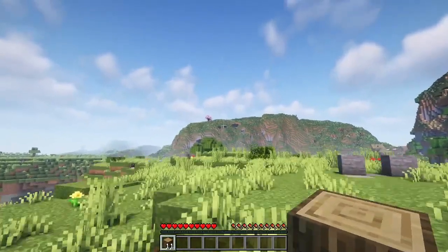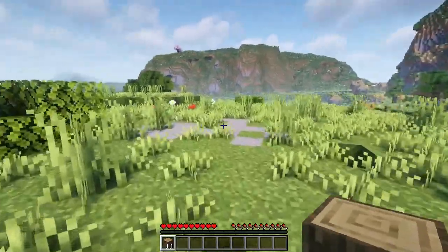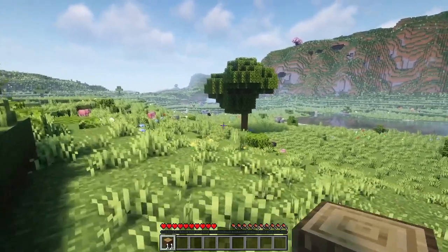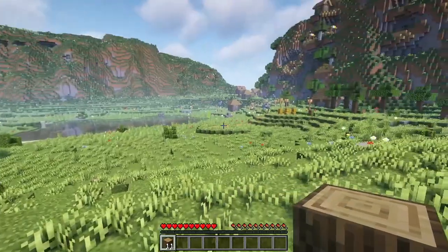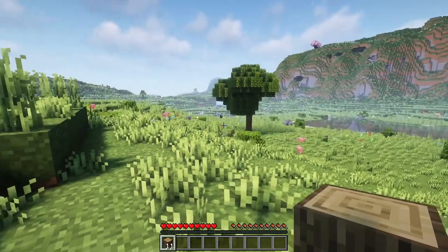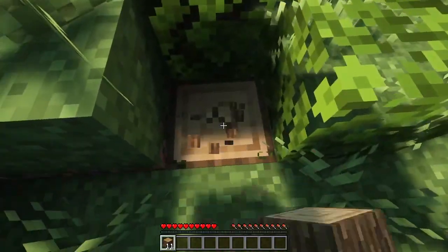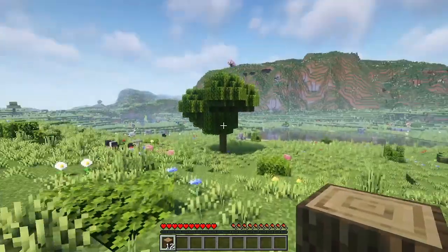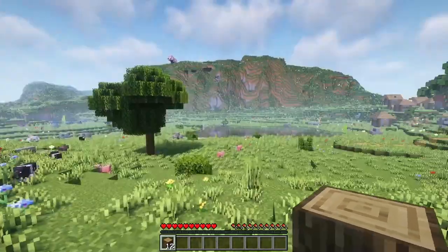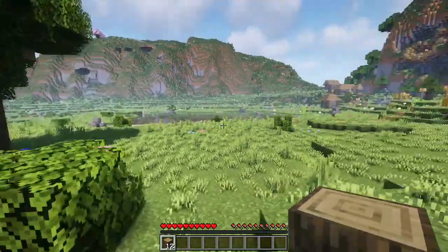I am noticing we have a cherry tree up there. Now we are in 1.19.4, but we are using the 1.20 data pack — the built-in data pack that was created by Mojang. It doesn't have all of the features that are going to be in 1.20. For example, some of the armor trims and the pottery shards are not in the current data pack, but we will hopefully be seeing that update before too much longer. So once that happens, I will just update to the actual 1.20 and we will have all of those additional features. This lake looks like a nice little starting spot — it is pretty close to the village.